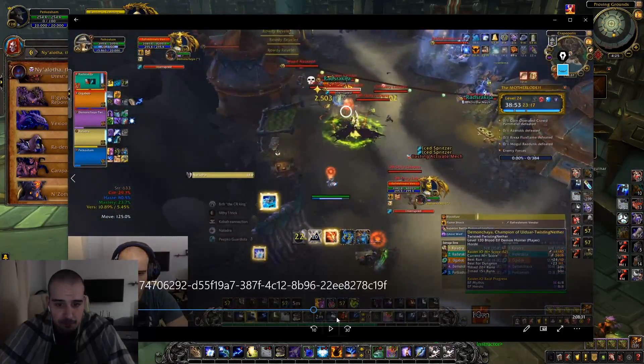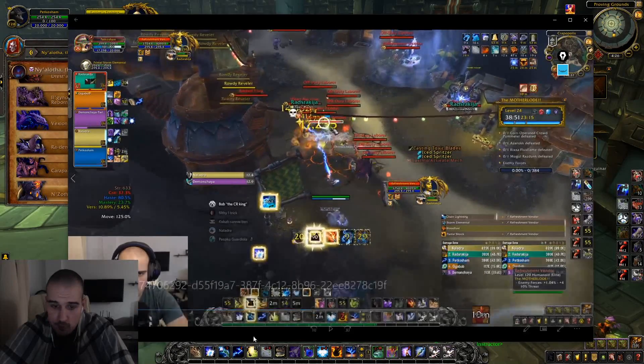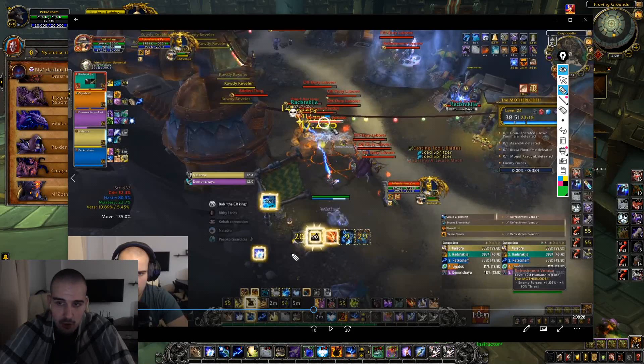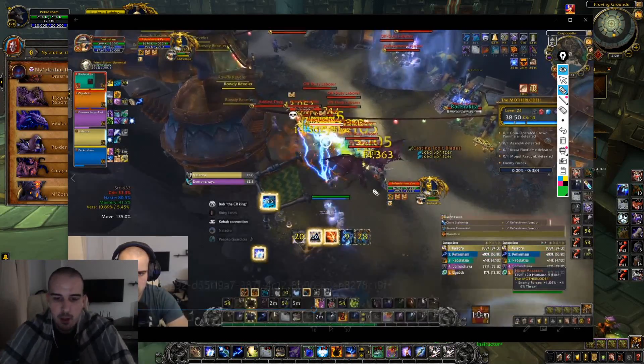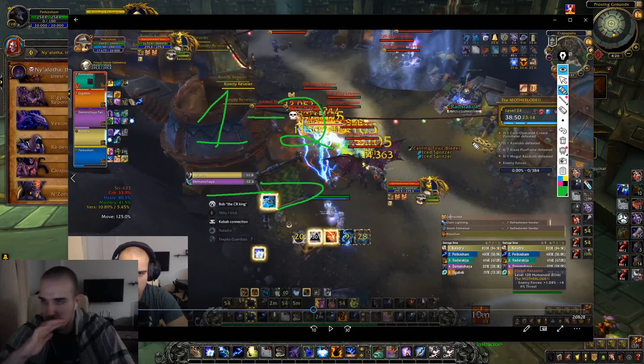I like to have at least one or two Earthquakes before I use Blood of the Enemy. In this case I had one, then I cast another Storm Keeper to generate one more Earthquake. Once I have two Earthquakes, I cast Blood of the Enemy, then immediately cast my Storm Elemental ability, and then spam Chain Lightnings and Earthquakes. I ignore all Igneous Potential procs when I play with Storm Elemental because they're not worth using in AoE situations. Never, ever use Igneous Potential procs — that's Lava Burst procs — when you play Storm Elemental and you burst in a pack. Chain Lightnings and Earthquakes. Period. Nothing else.